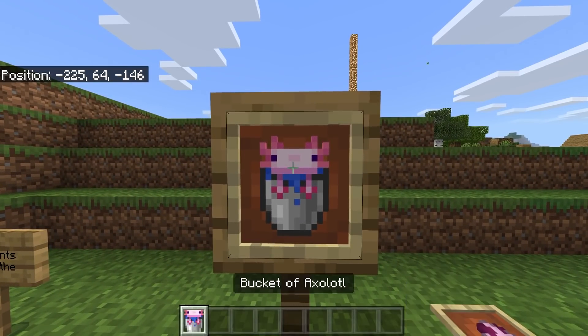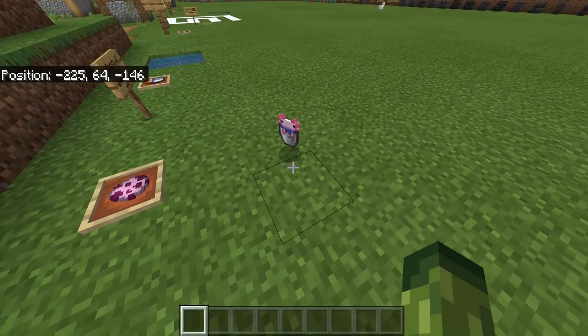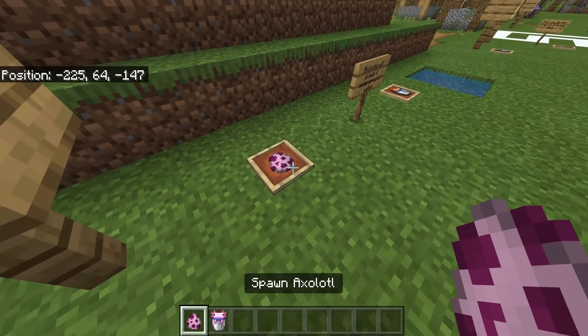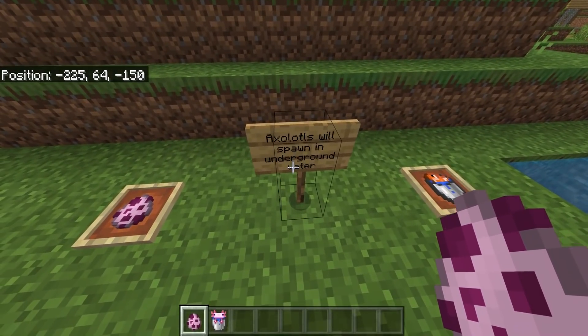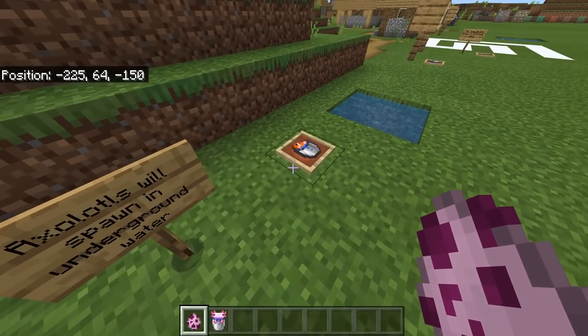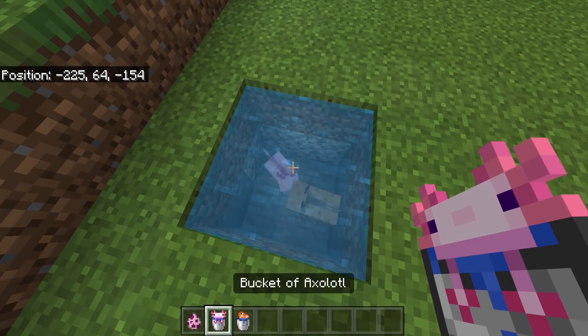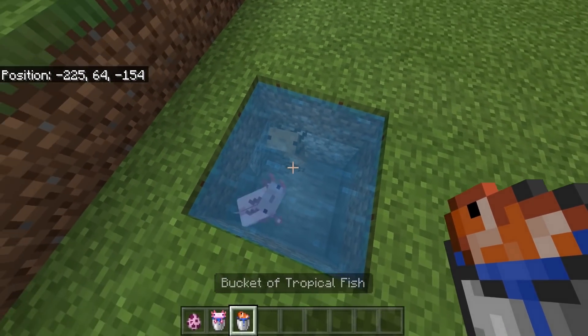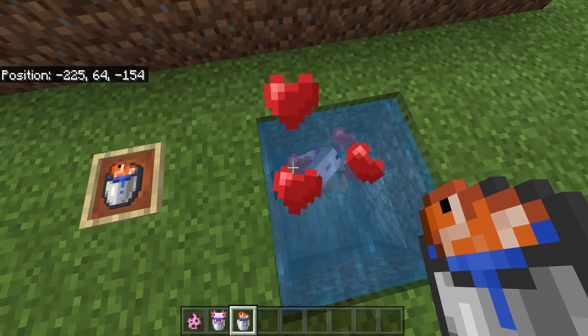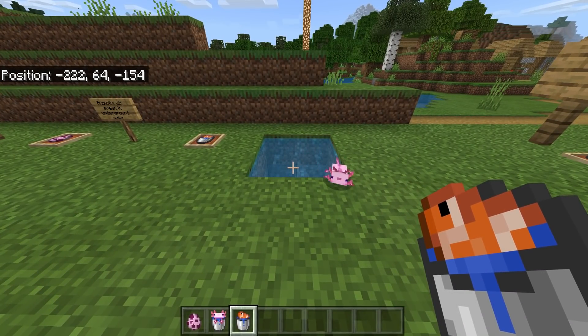One of the most exciting features — we now have axolotls in Minecraft. They come in bucket form and also spawn egg form. Axolotls will spawn in underground water. They love tropical fish, so if you show them tropical fish they're going to go crazy — that's how you breed them. There are a couple of different colors and they will attack glow squids and fish.